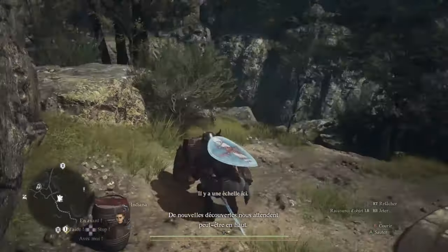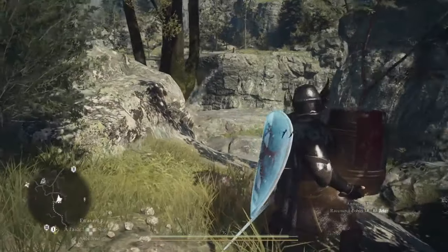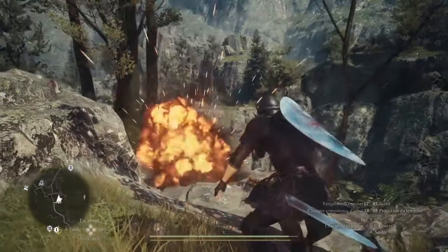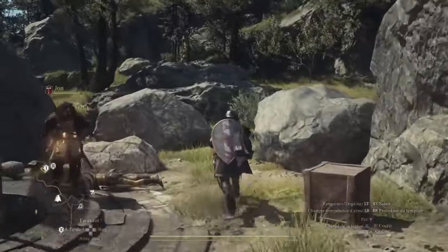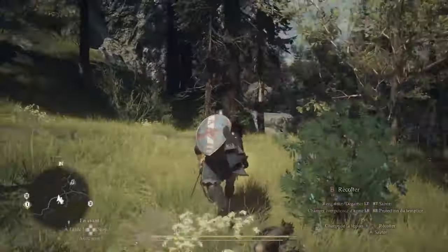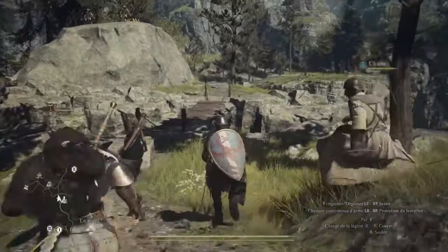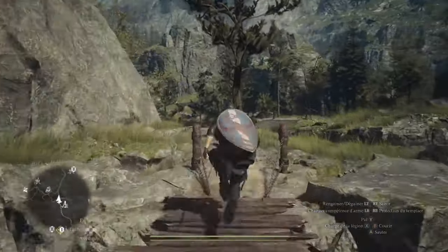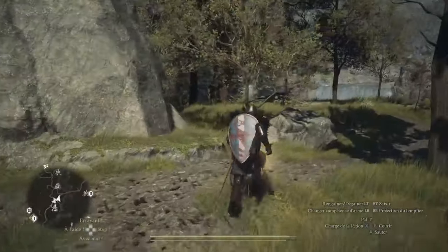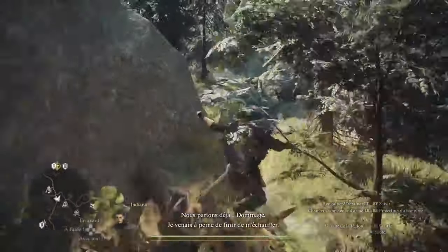Understanding the Dragon's Plague is key to mastering it. The infection spreads through contact with Dragonkin, turning your pawn's eyes a glowing red, making them disobedient, and causing them to exhibit strange behaviors like clutching their heads in pain. The worst part? If left unchecked, these infected pawns can turn on NPCs, including those vital for quest lines.